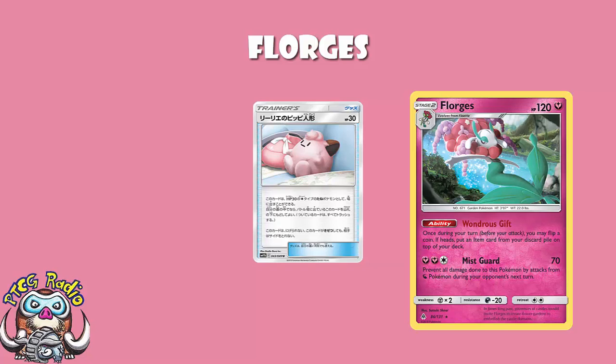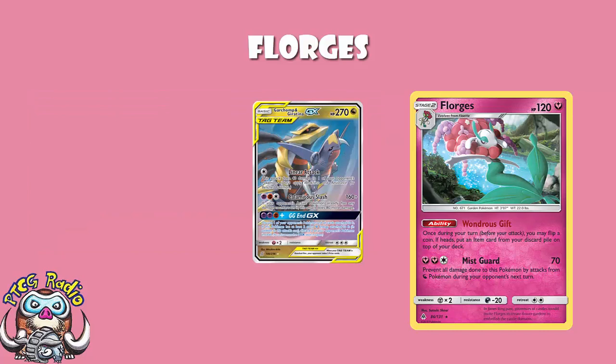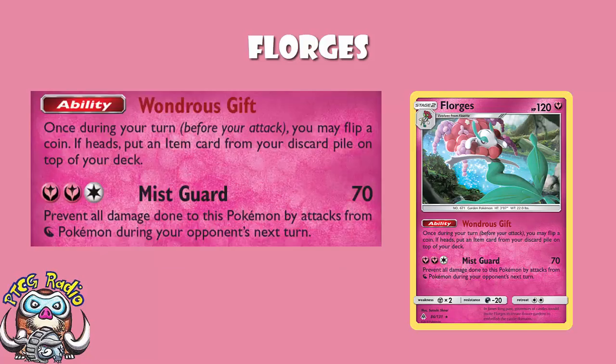There is an attack on Florges as well: two Fairy, one Colorless Energy — prevent all damage done to this Pokémon by attacks from Dragon Pokémon during your opponent's next turn. That's actually looking pretty good, because Garchomp, Giratina, Reshiram and Zekrom are all looking really good next format. But this deck plays no energy whatsoever, so I wouldn't worry about it. You ain't going to be attacking.